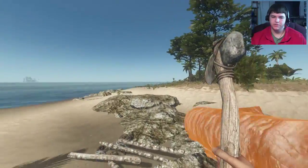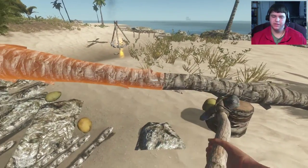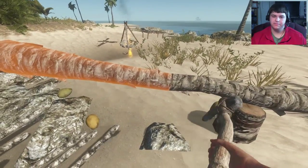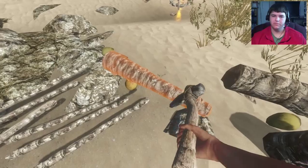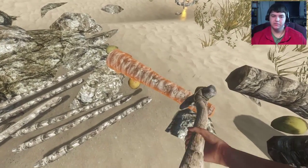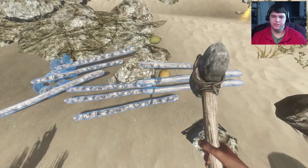I didn't know before but you can actually drag trees. Probably the most overpowered thing in this game right now is coconuts, just because you can eat and drink them and there's so many of them. Not really overpowered I guess because shark meat is pretty good, and sharks aren't really that hard to beat. Don't be afraid of sharks.